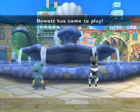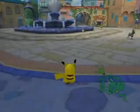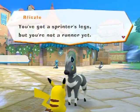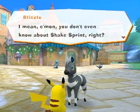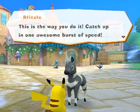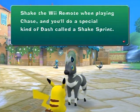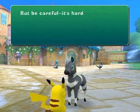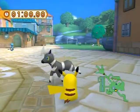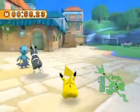Blitzle and Dewott appear to upgrade abilities. Blitzle says: 'You've got sprinter's legs but you're not a runner yet — you don't even know about the Shake Sprint! I'll show you how — let's play chase.' To do a Shake Sprint, shake the Wii remote while playing chase for a special burst of speed. Be careful though — it's hard to turn when going full speed.